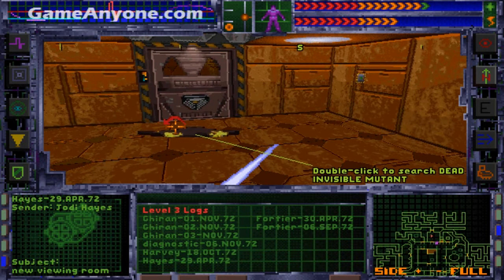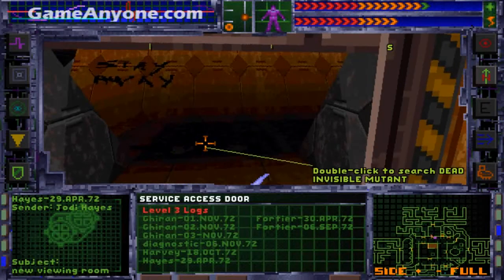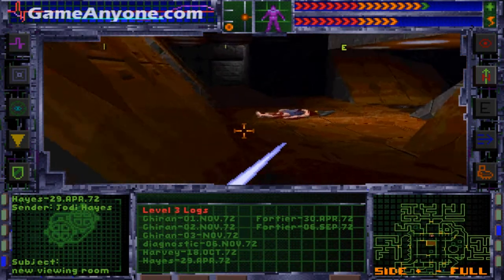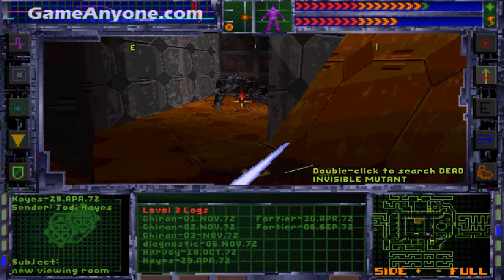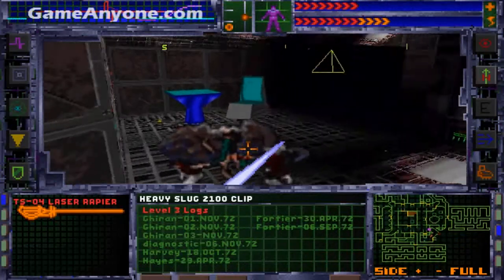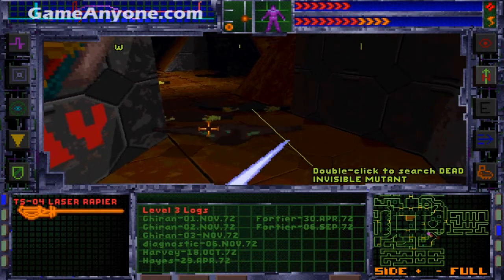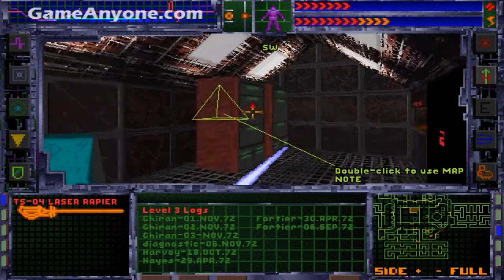Now I have minus 3 security and there is an enemy patrolling here. He saw me! What is attacking me now? It's one of those virus mutants. And I can hear a cyborg. And that's my note for number 2 here.